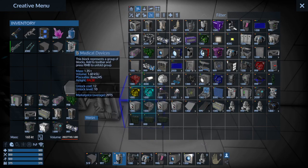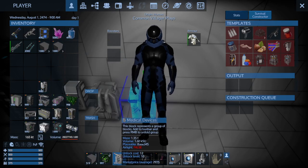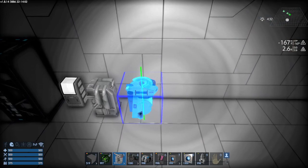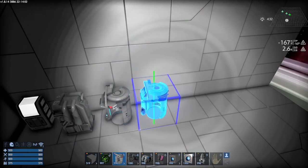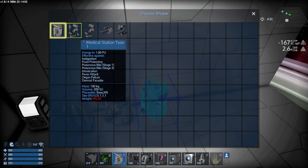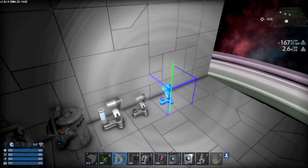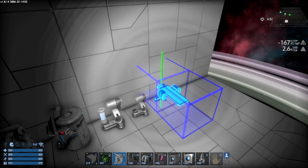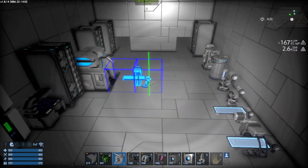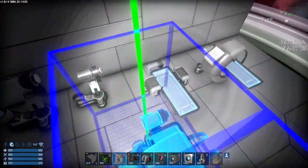Now let's get our medical devices. These don't use CPU, so we can have multiple. We've got our basic one to refill health, and then there are five different types, so we could have all of them — one for each condition. We'll have this one, the next one, this one which requires a little more room, and then this one just in case you're in an alien POI and get something really bad. You'll have a full medical suite that will take care of any problem you have.